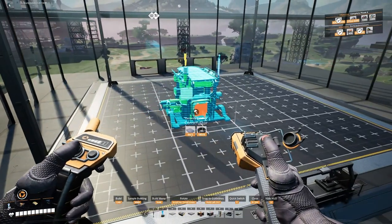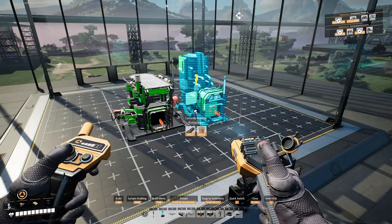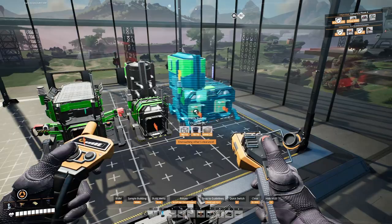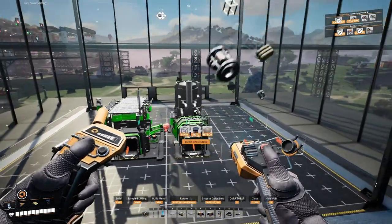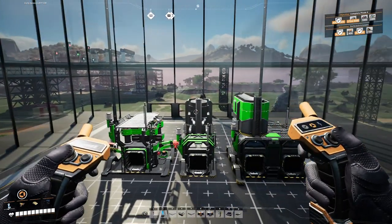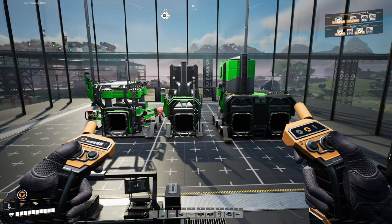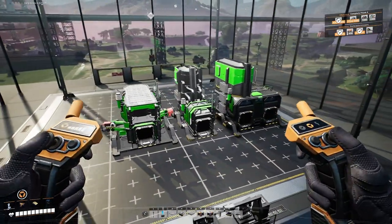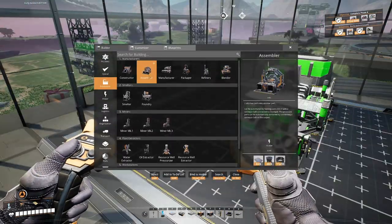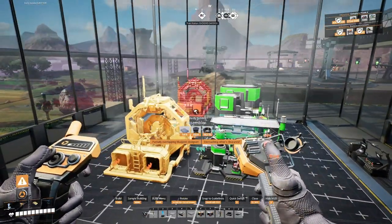The constructor is eight meters high, and the smelter is nine meters high. The foundry is also nine meters high — that's taking it from the very highest point, including this little light on the constructor. These are all nine meters high, at least according to the Satisfactory wiki. We can definitely fit four constructors, one smelter, and one foundry on one floor. So that's our first floor at nine meters.